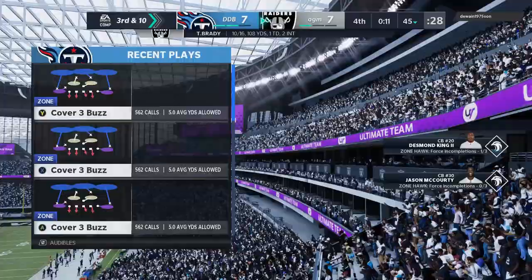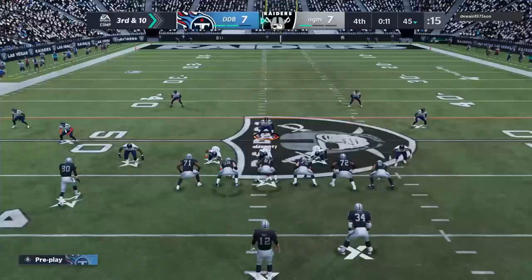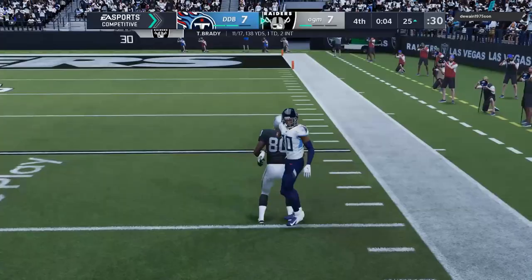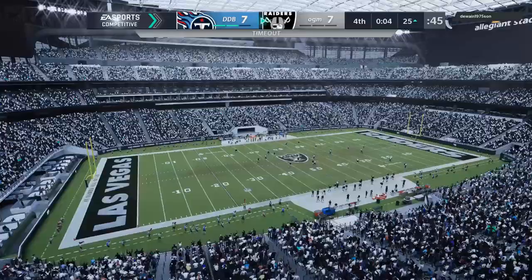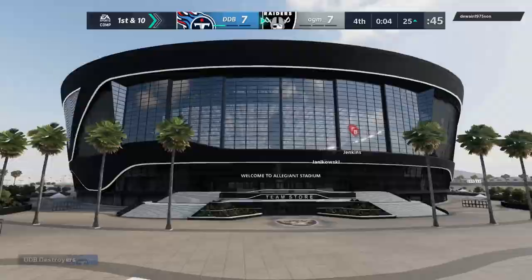Gotta get one stop, one stop. Watch out over the middle — shade outside. I've gotta watch two routes here with Clowney. He's got it over the middle — I left him wide open. I was going over the middle to guard that route. He calls timeout with four seconds left — it's going to end us. Unbelievable. I don't even think we could have kept up with that route with Clowney. What a game though — we end with four interceptions and almost force overtime.